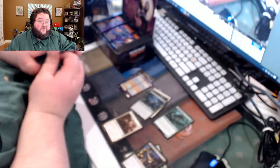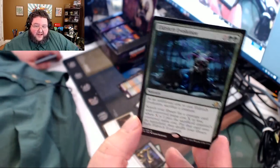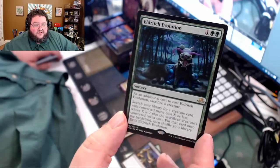A balanced card while still being very, very powerful. Natural Order — that's the card it's a fixed version of. The reason this is better than Natural Order is because it doesn't care about colors. It doesn't have to be a green creature that you sacrifice, and it doesn't have to be a green creature that you go get. I think that's kind of cool.